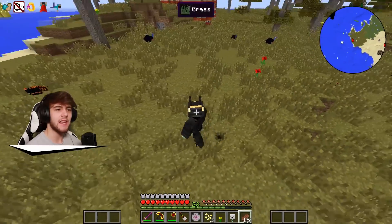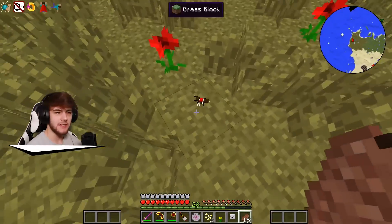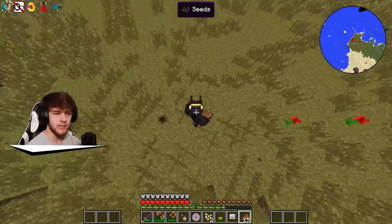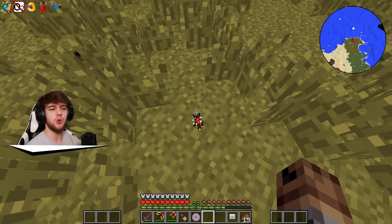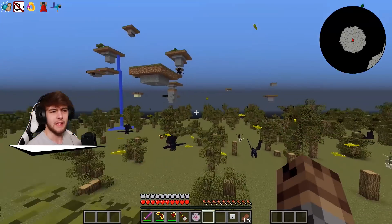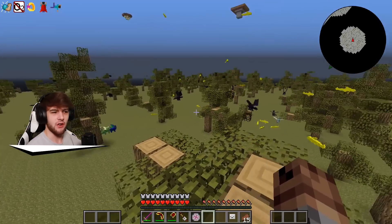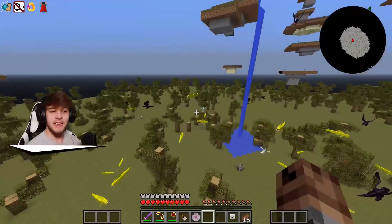The search for the unstable ants has ended — we have an unstable ant nest right here! There's an unstable ant right here. Why are you so far away from your ant nest, buddy? Let's click on him and get into the unstable ant dimension. Oh my goodness, why is there so much stuff in here? There's a lot of things that look very dangerous and I'm honestly quite scared.